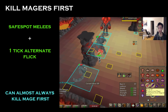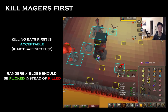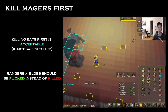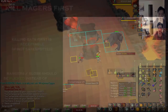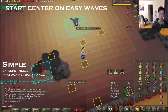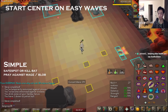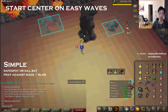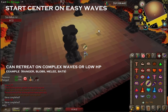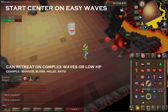Get into the habit of killing the mage first, even if it means you have to flick a ranger or a blob to do so. You're okay to kill unavoidable bats before the mage, but killing a blob or a ranger before the mage should be strictly off-limits, as these situations are always avoidable, and a single revive will drastically slow your run down. Simple waves should all be started in or close to the center, as they have very easy-to-flick monsters or monsters which only attack with the same style. More complex waves with blobs, bats, melees, and a ranger-mage can be started back at the pillar.